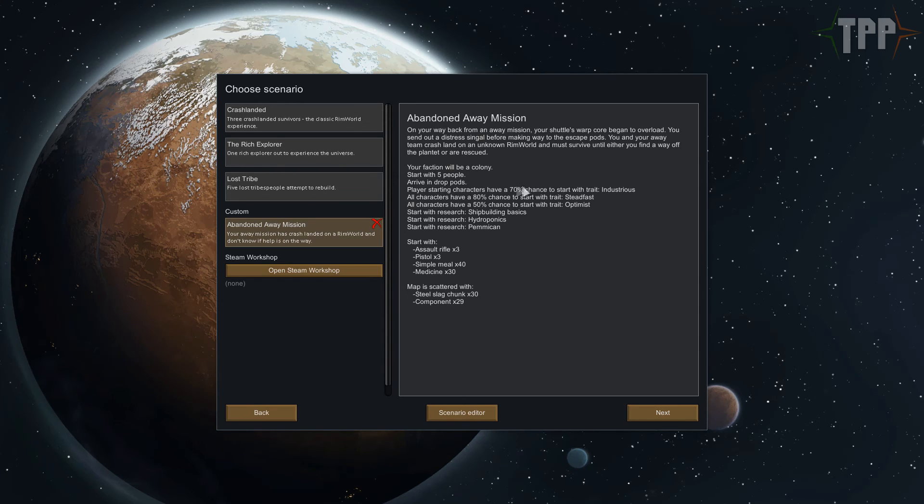Instead of going into too much detail, we do start with five people, we had drop pods, we have chances of having traits that are typical of Star Fleet officers - and I sound so nerdy - and we start with some research. This is going to take a lot of tweaking. Shipbuilding basics is one that we're going to start with. Hydroponics is another, and I have no idea what that is. We start with a few assault rifles and pistols, some meals and some medicine, and there's something scattered about the map - nothing too crazy.